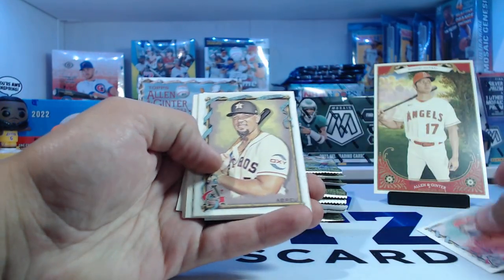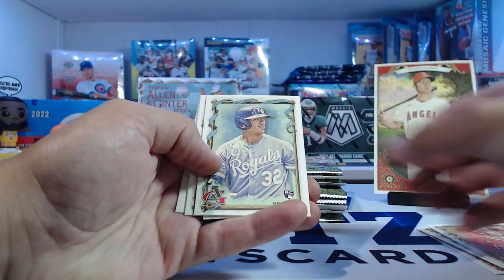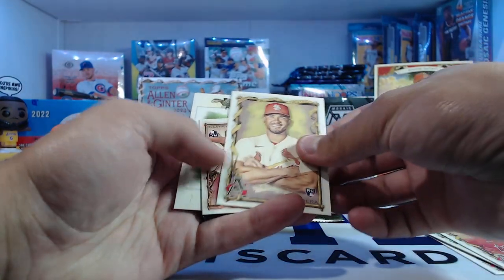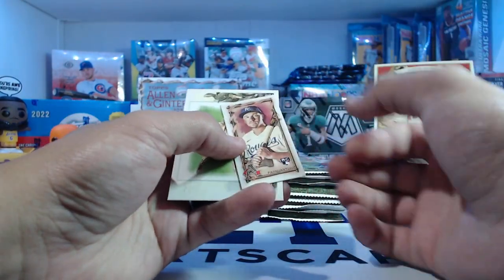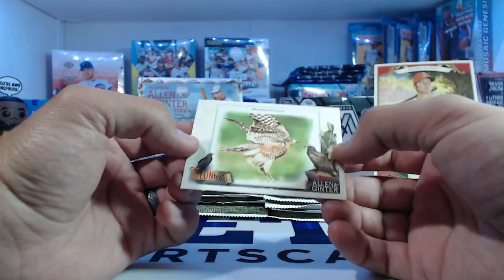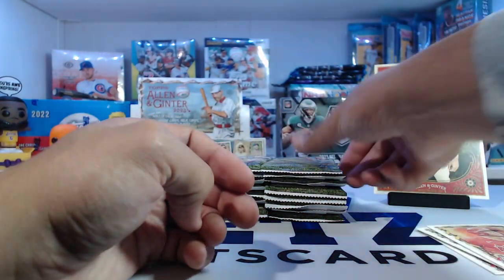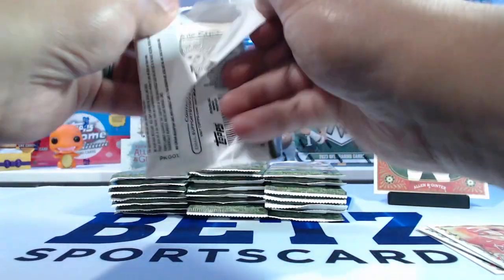Not a big fan of box toppers as they just take up so much space. But if you get an Otani, I'm not mad. Okay, here we go. Brandon Marsh, Abreu, Brown, another Otani, Prado rookie, Herrera rookie. We got a mini rookie of Pasquantino. And then our first weird card here was a Sparrowhawk. That's pack number one.